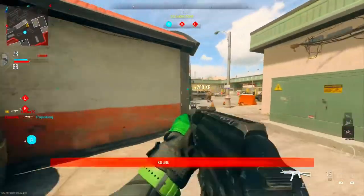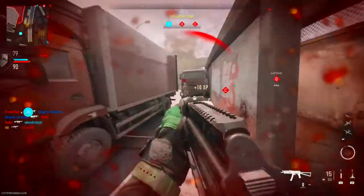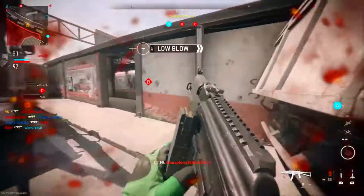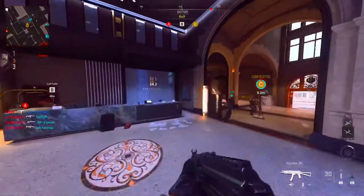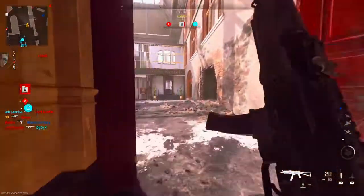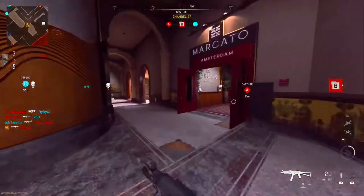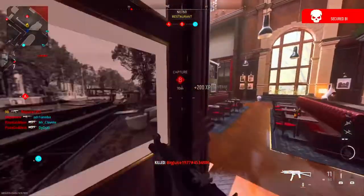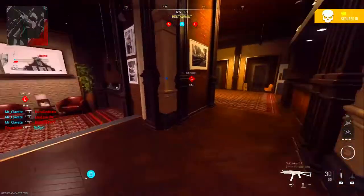Yo, what is up guys, this is Bolty98 bringing you another video. In this video I'm bringing you a Vaznav 9k class. In this class setup we do have attachments, so it's not like last time where we had no attachments. I do have an MX9 class but I'm probably only going to do a short with it, because personally it wasn't the best class and I already got that gold off stream, so I don't have any clips with it. With this Vaznav 9k I basically got it gold in literally a day.